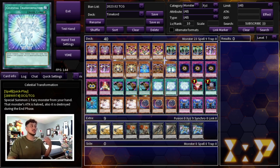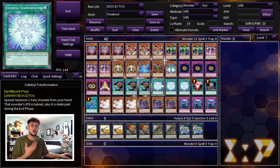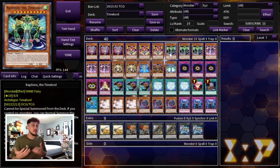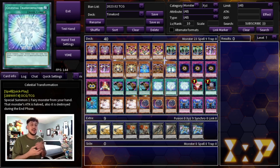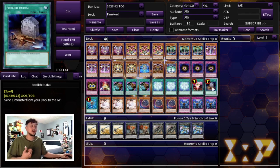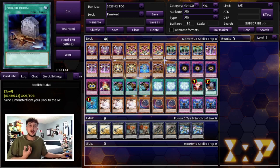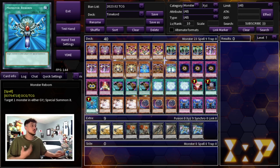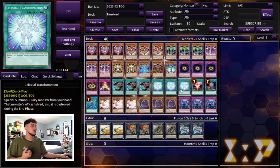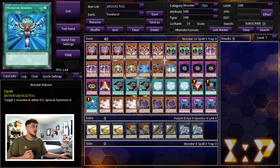We're playing three Celestial Transformation, which special summons a fairy monster from your hand with its attack halved — but most of your Time Lords have zero attack anyway, so that's not a big deal. The card normally destroys the summoned monster at the end phase, but since Time Lords can't be destroyed by battle or card effect, Celestial Transformation is essentially just a free summon for the deck, which is absolutely crazy. We're also playing one One for One and one Foolish Burial to get Time Maiden onto the field or into the graveyard as fast as possible, and one Monster Reborn as another extender to get more bodies on the field for extra deck access.